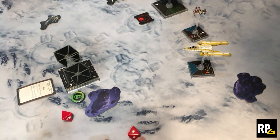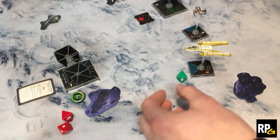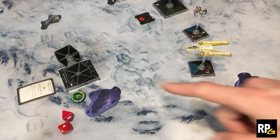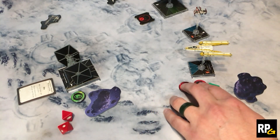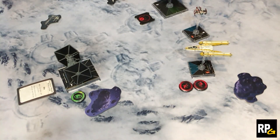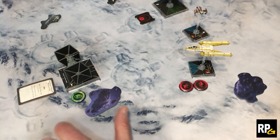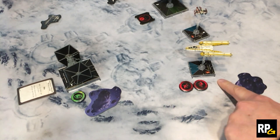We proceed with the bonus attack using the Synced Laser Cannon — it's now one hit. Oddball rolls one defense die and gets a blank. We also have Tiber Saxon on Ubel: after you perform an attack at range 1–2 that hits, if the defender has no face-up damage cards, you may spend one or more charges — for each charge spent, the defender gains one strain. We spend two charges and place two strain tokens on Oddball.